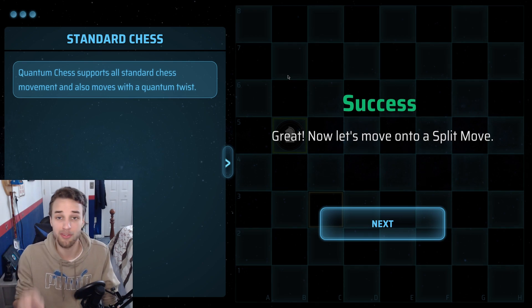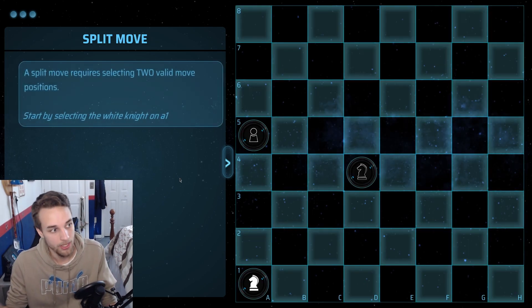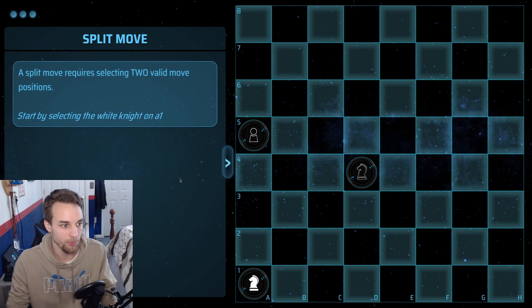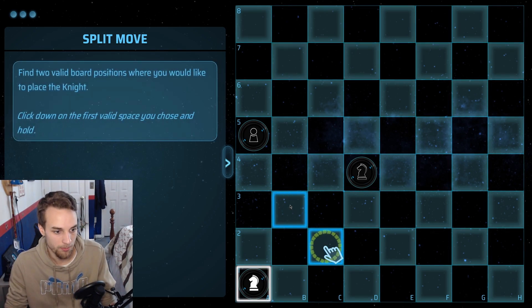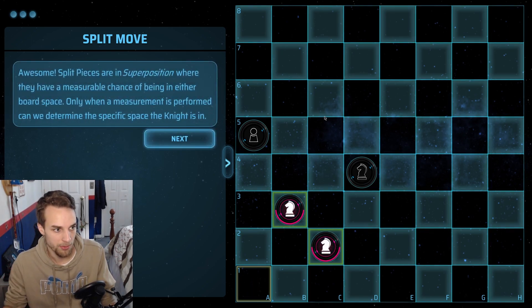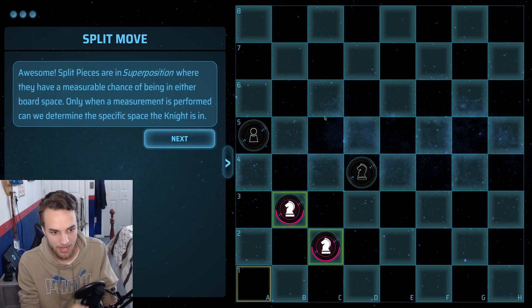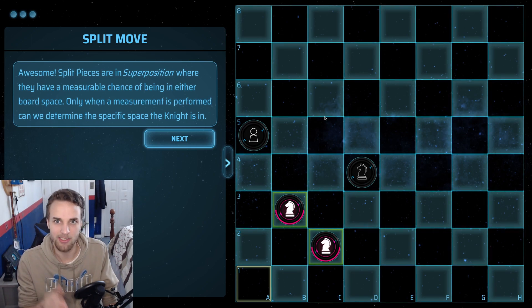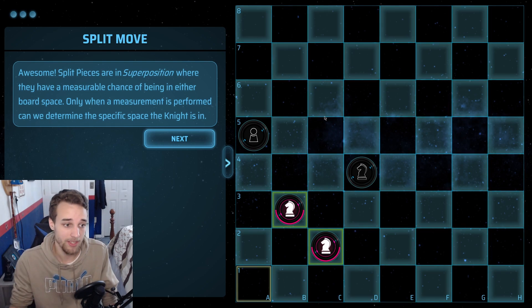Let's move on to a split move. The split move is the key concept that makes this different from regular chess, but it's not as difficult as you might think. A split move requires selecting two valid move positions. So we take our knight on A1 and we can move it between B3 and drag it over to C2. Now we have a superposition, which just means there's a 50% chance the knight is on B3 and a 50% chance it's on C2. We don't know which square it's on yet, but we'll find out soon enough.